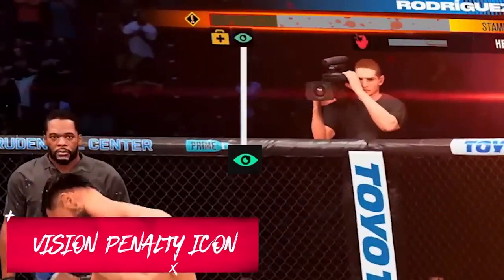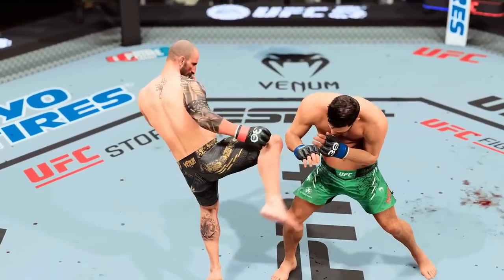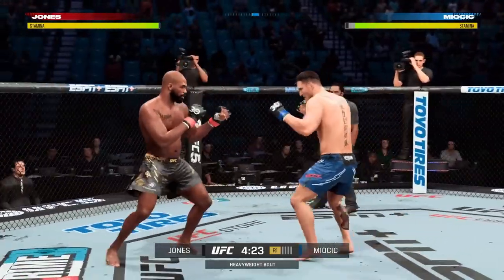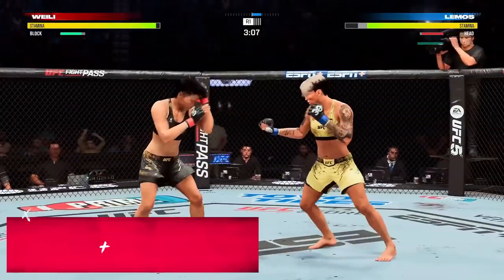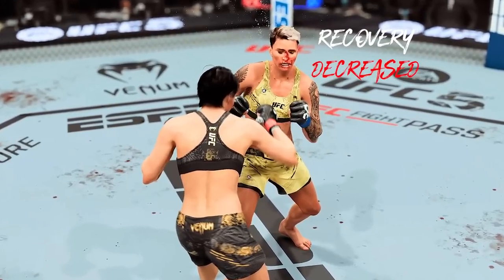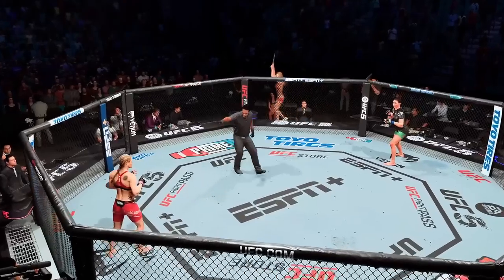The vision penalty icon appears when an athlete gets cut in areas of the face where bleeding could lead to visual impairment, like the brows, the eye, the forehead, etc. This leads to an increase in the amount of damage you take on the affected side while the penalty is active. If no further impact occurs to the affected location in 30 seconds, the penalty is lifted, and it's also lifted at the start of a new round. The breathing penalty icon appears when an athlete sustains an injury to the nose or mouth, decreasing short-term stamina recovery. If the athlete can protect against subsequent damage, the penalty will be lifted in 30 seconds or at the start of a new round.